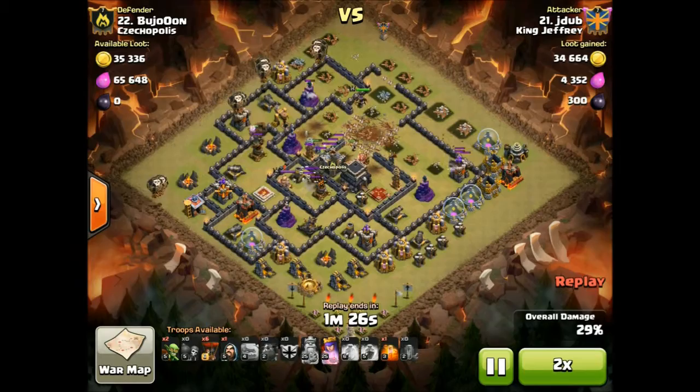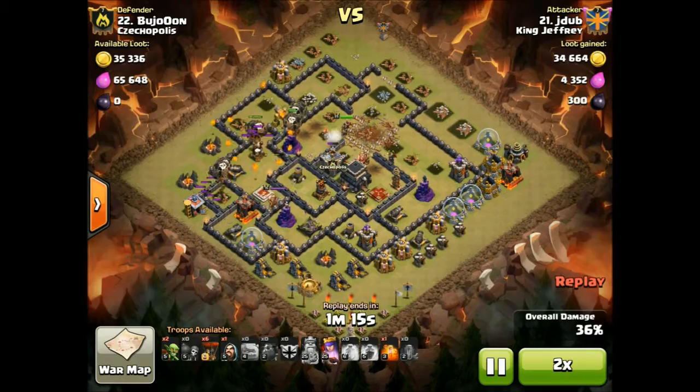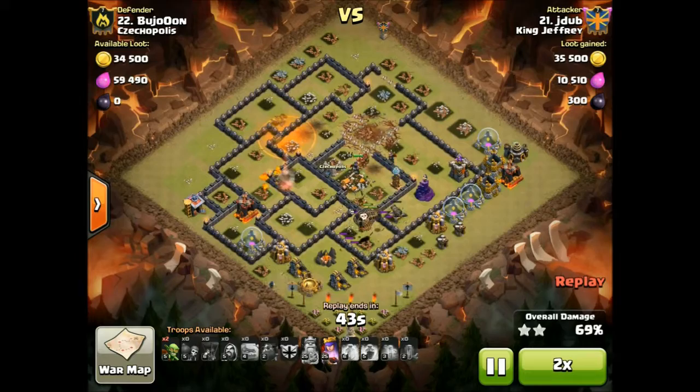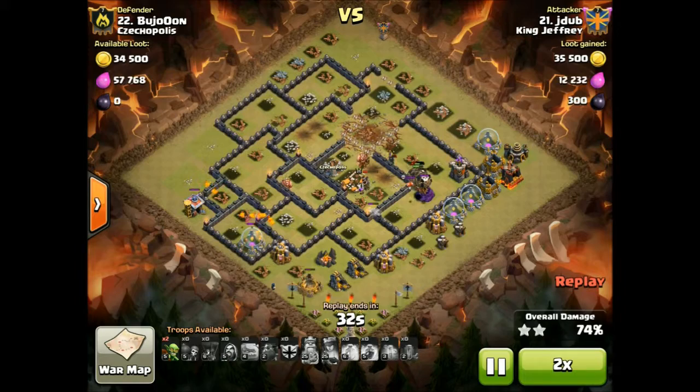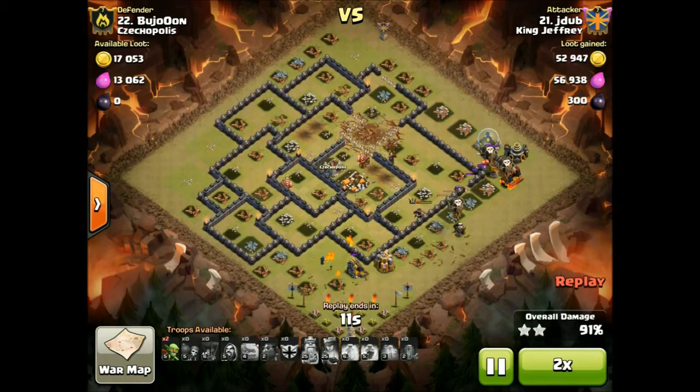Well that's enough of that rant. Overall we did win and we did post a score of 59 stars in a 25v25, which is still good - most clans would be absolutely ecstatic with that. But we do have high expectations, not just the leaders but the members. The members expect to 3-star all the TH9s and 2-star all the TH10s, if not 3-star the bottom TH10s. That's just the expectation level of the clan now, and that's great - the expectation is there because we do it and have done it.